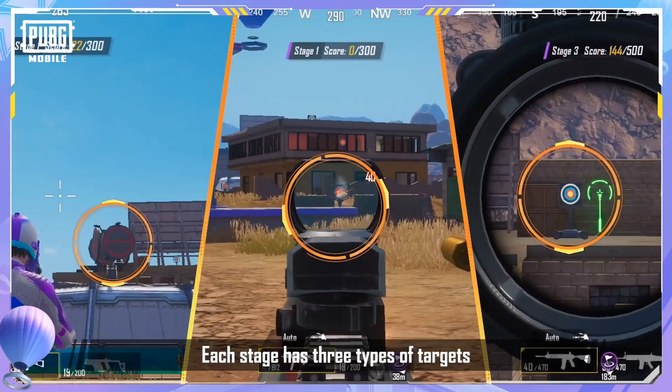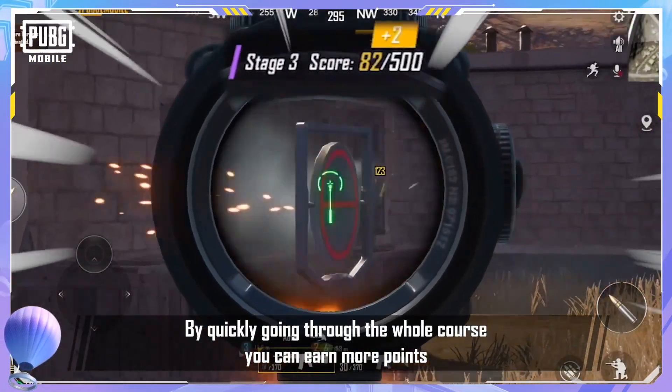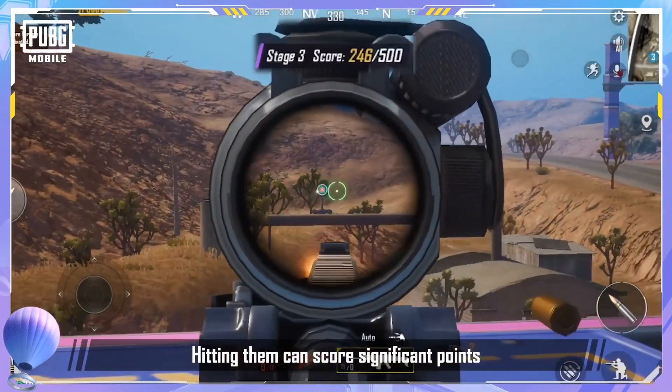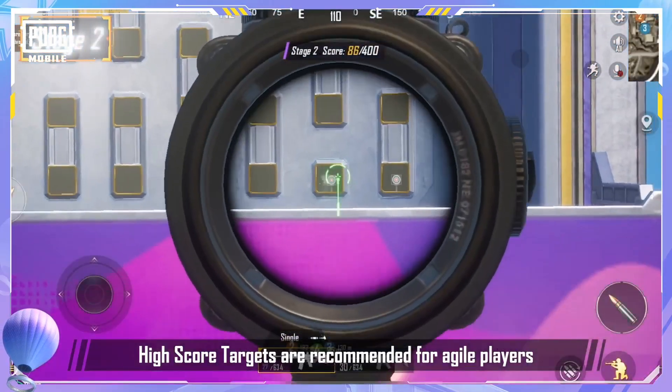Each stage has three types of targets. Stationary targets are suitable for players who move quickly — by going through the whole course fast, you can earn more points. Moving targets are suitable for players with precise aim; hitting them scores significant points and saves time since you don't have to run towards them. High score targets are recommended for agile players.